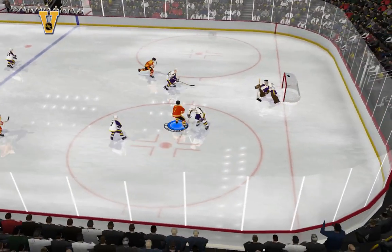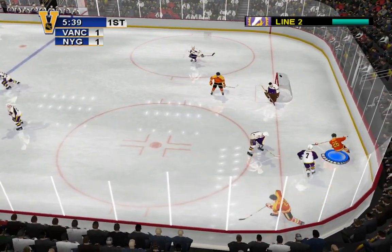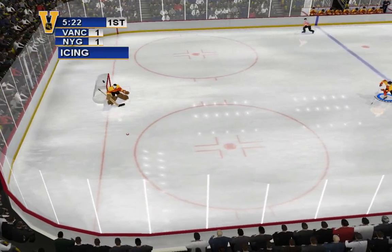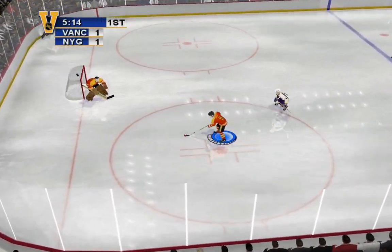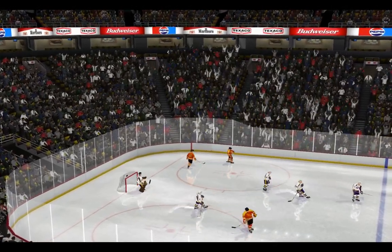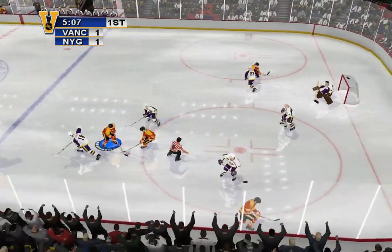Jim finds the loose puck, right in front — shoots the puck. Vancouver got it. To take a wrist shot, briefly tap the shoot button. Wrist shots are more precise than slap shots but have less power. The face-off goes to Vancouver.